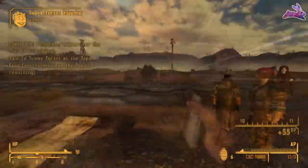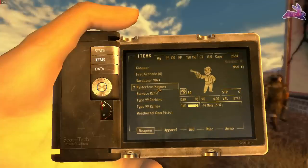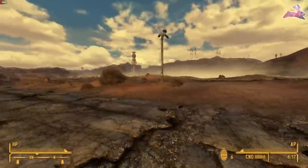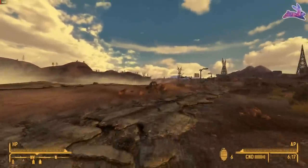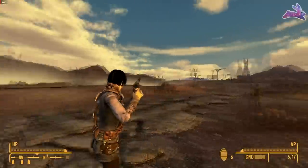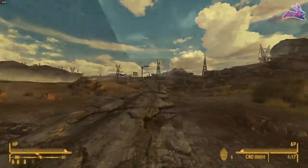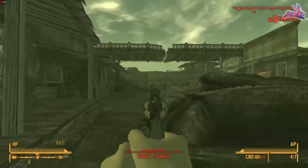The next gun is one of the more iconic weapons in the game — the Mysterious Magnum, a unique variant of the .44 Magnum. What makes it so mysterious is whenever you holster or draw it, you get these two tunes playing. You might think that gets annoying over time, but let me assure you it does not — it is very entertaining every time, and it doesn't affect your sneak or alert enemies at all.